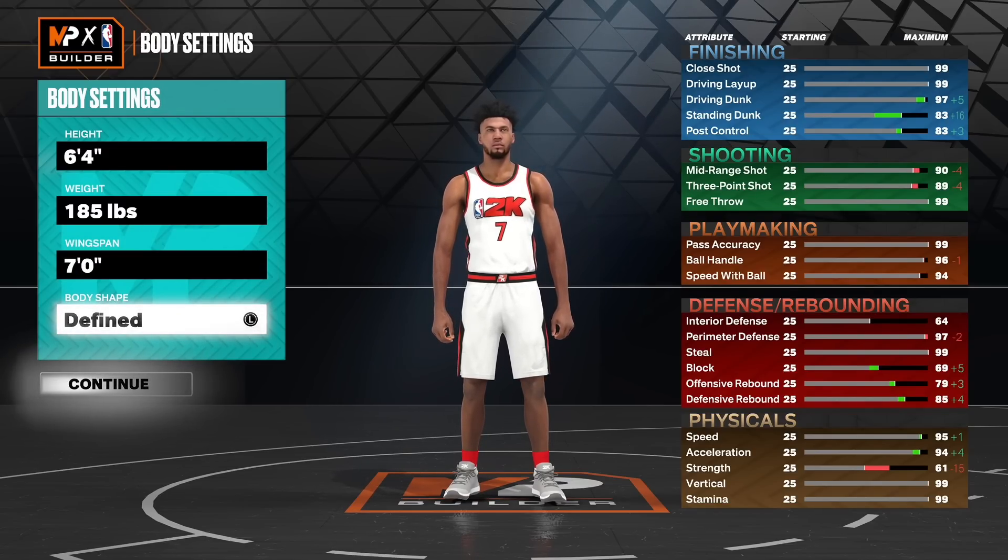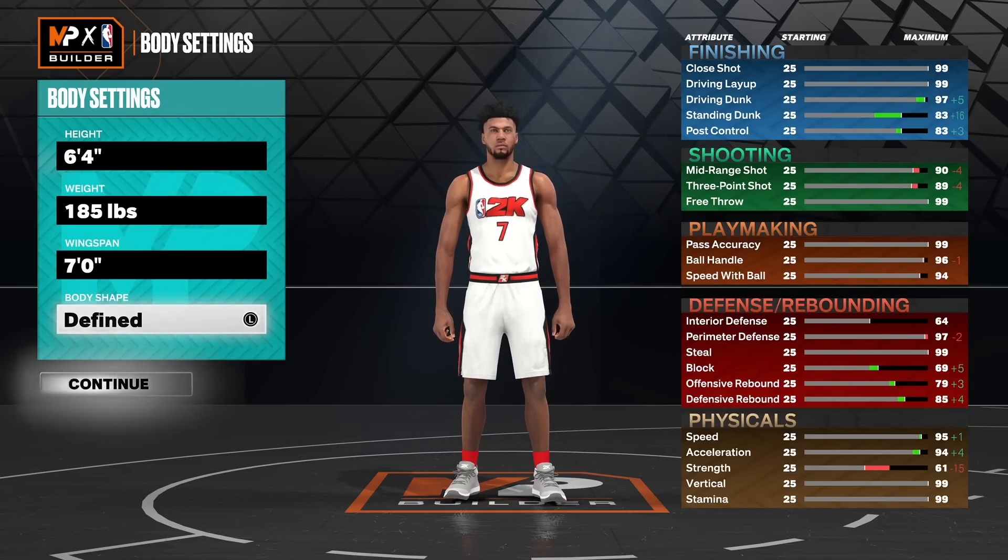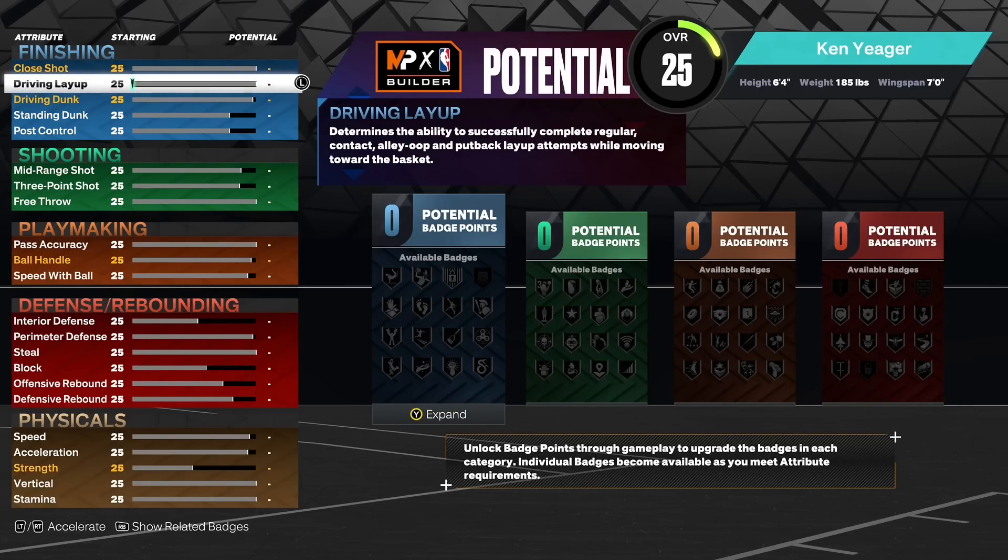Pay attention to the attributes because every time you upgrade something, something else goes up as well. Every time you put something down, something else goes down as well. So you have to pay really close attention with this builder — pay attention and follow along.